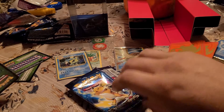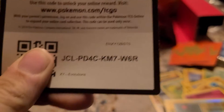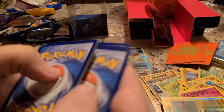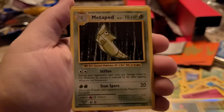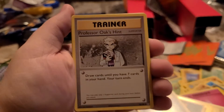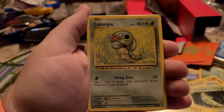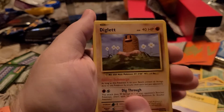Oh yeah, I thought it was sick — a little weird, how does it come so? We have the Fruit Spray, Mewtwo, Professor Oak's Hint, Energy, Energy, Energy, Caterpie. Oh yeah, gassy Diglett!